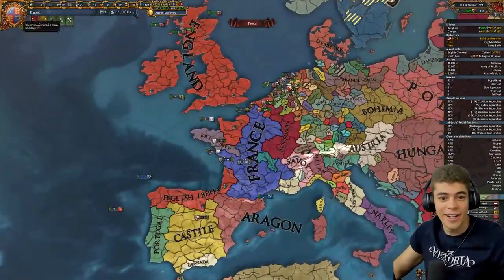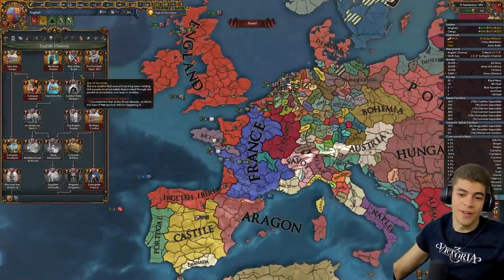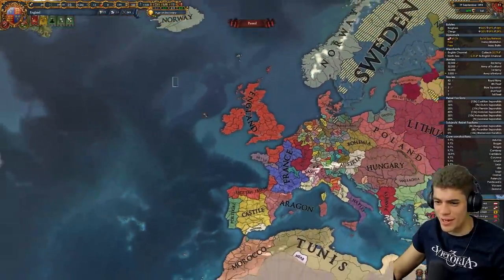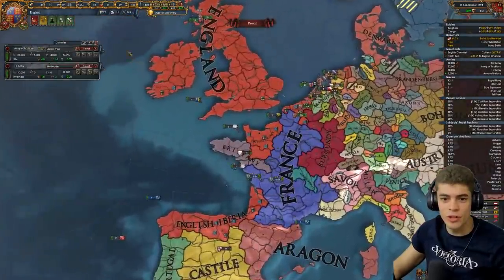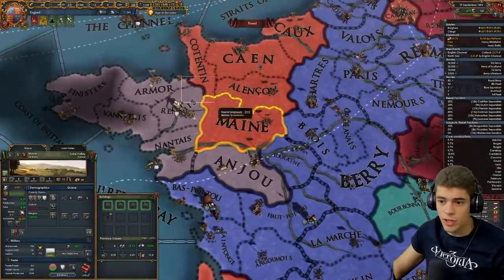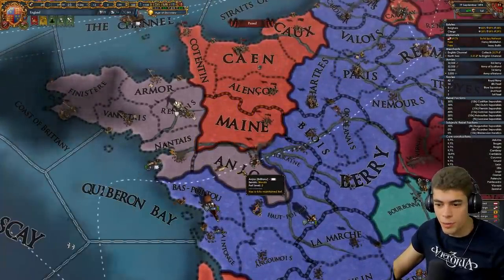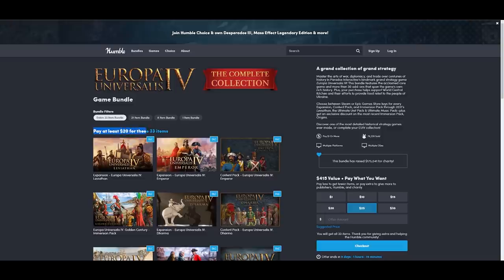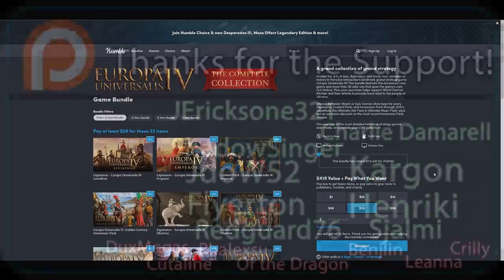That was a lot of fun. England is a ridiculously well fleshed out nation, and if you haven't played them, definitely do. You can play it exactly how you want to. If you struggle to win that war at the start — it's kind of a tricky one — you can release Maine, release Normandy, give Maine to Provence, or something like that and avoid the war entirely. If you've balked at buying EU4 DLC because of the cost, there's a deal right now for 33 expansions and the base game for only $20 over at Humble Bundle — that's $400 worth of content for 5% of the price. I've left a link in the comments.